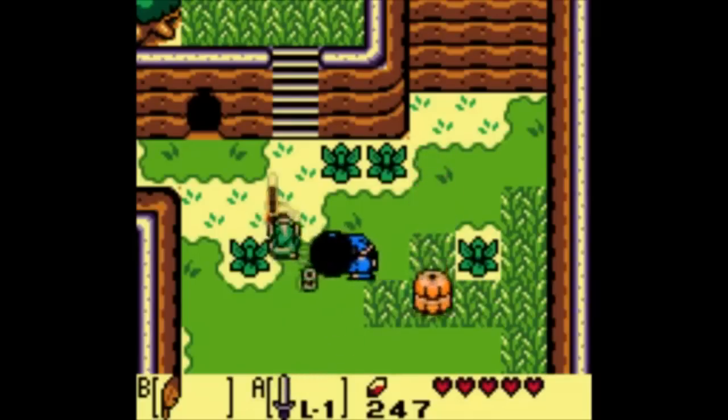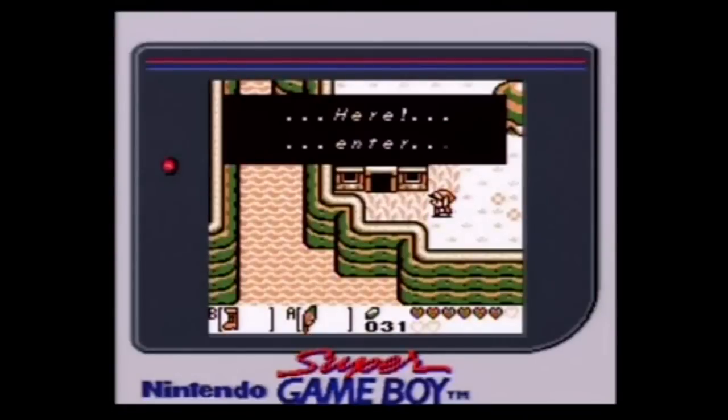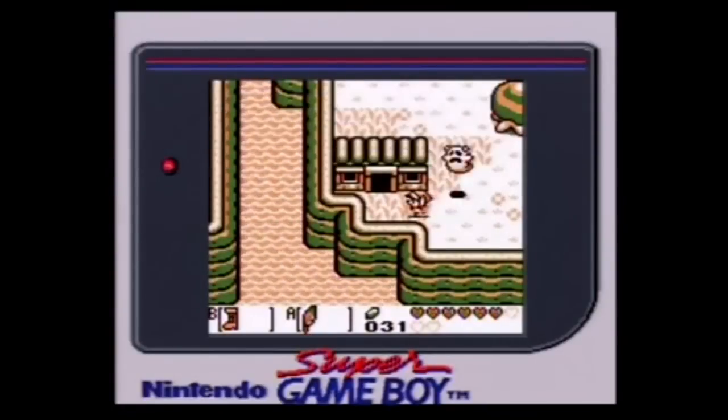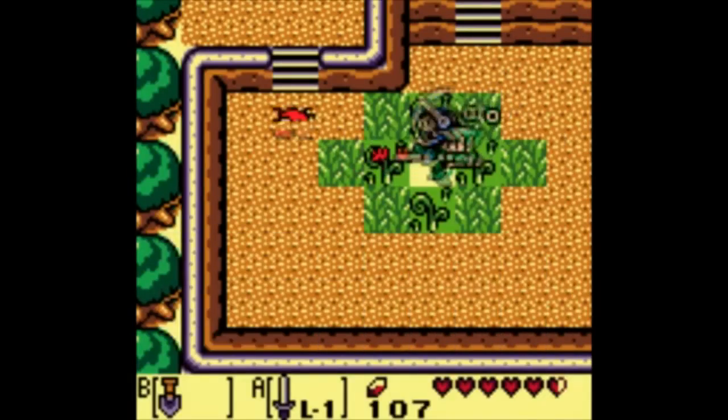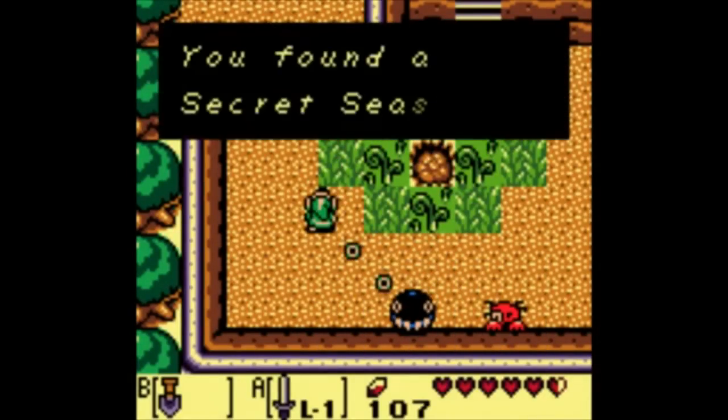If you have a Game Boy Color and you want a slightly bigger game, Link's Awakening DX goes for about 18 bucks on eBay right now. Or if you have a Super Game Boy or a Game Boy Advance, the original goes for around 12 dollars. However, the best bang for your buck right now is going to be on the 3DS — it's in the eShop right now for 6 bucks, and that's not a bad deal.